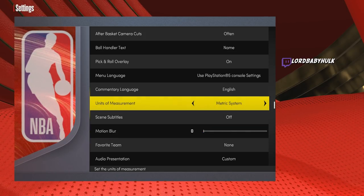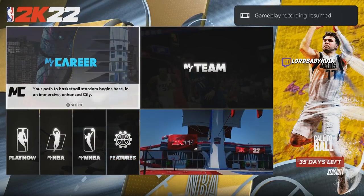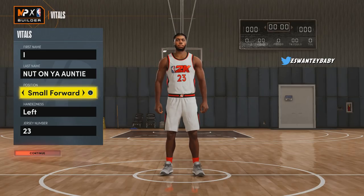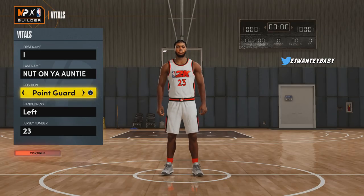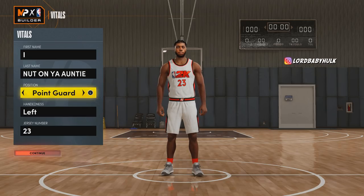Drop a like and subscribe if you're new — help me hit 300K, turn on post notifications. At the point guard position, you get a height glitch where you'll basically be a 6'6 lock, bigger than the height we actually choose. You can't do that at other positions.